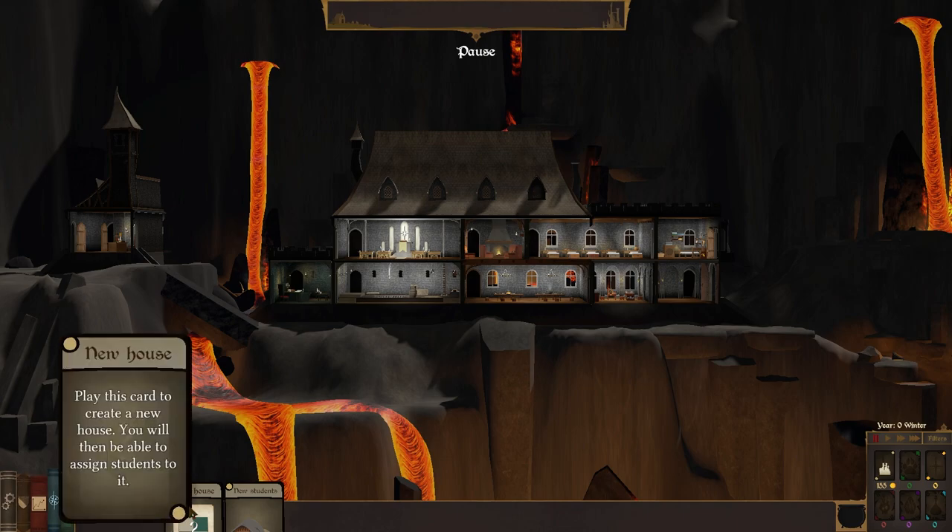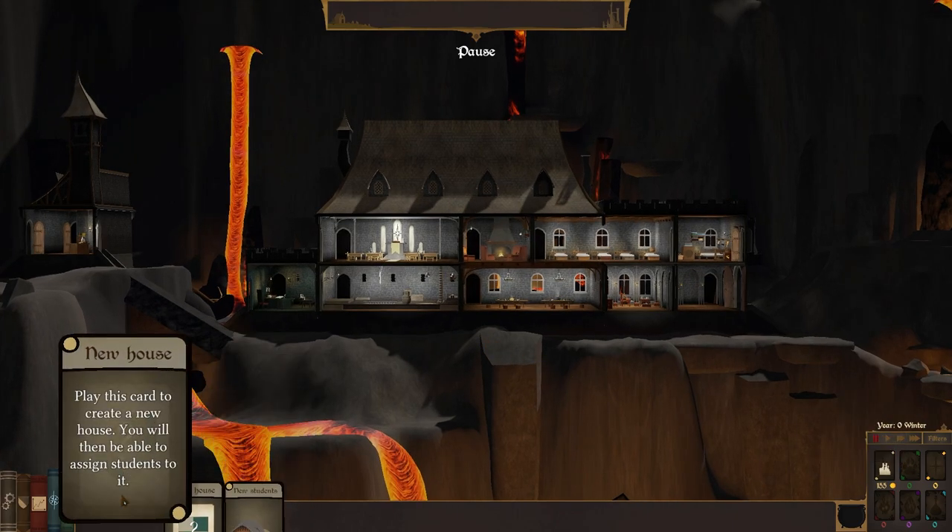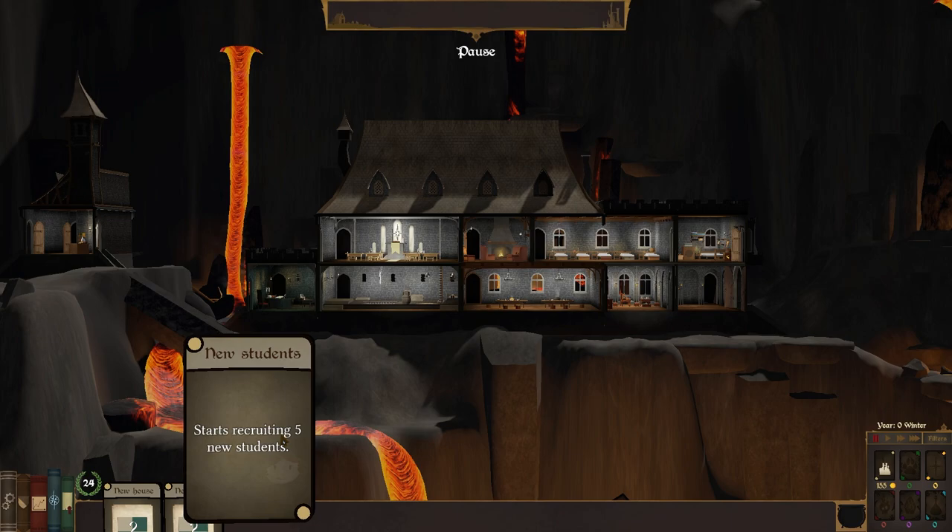So with all of this, we've now got two new houses that we can play, which is going to be particularly nice in terms of our magic. Well, let's find out which students we've got first, shall we?